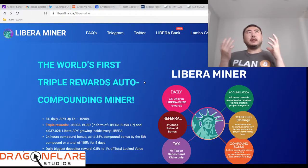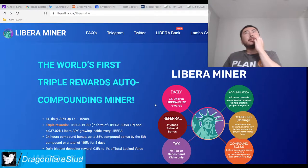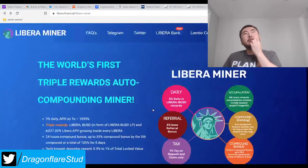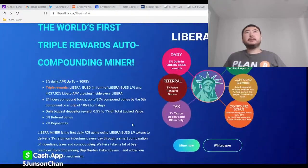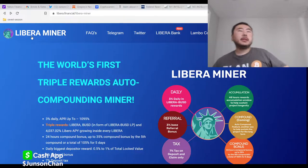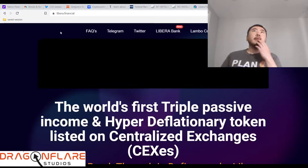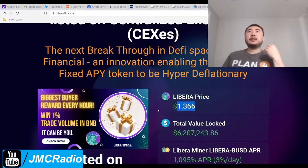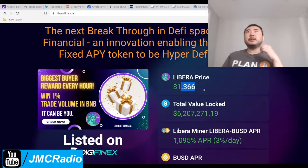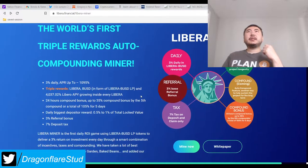First off, this is supposed to be a triple rewards miner and it's based on Libera. I believe Libera's been doing pretty well. I eventually sold my whole position on Libera because Titano forks kept going down — I just wanted to get a little profit out of it. The Libera price is one dollar right now, so I was right to sell it. Last time I sold it for like a dollar eighty or a dollar ninety and now it's down to about a dollar thirty-six, but it's holding its value pretty well.